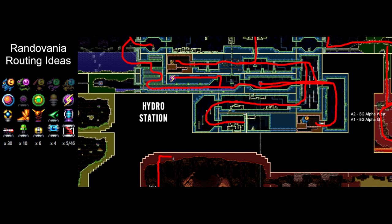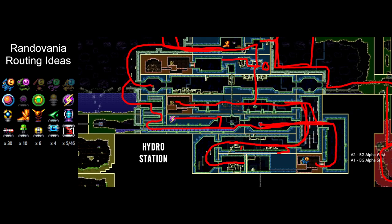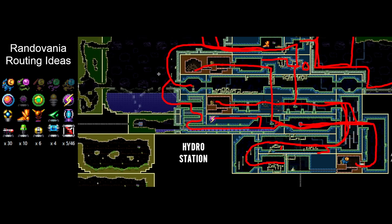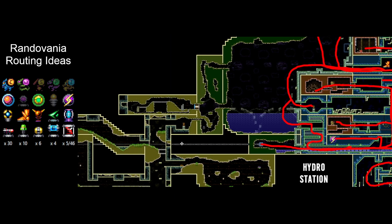I also like not going for this item first, because in case this is a missile that you don't want, you don't have to go through this long morph ball tunnel. So from there, we're going to take the pipe room — we already killed the Metroid. Head up, got power bombs, so that makes checking the Varia Chamber really easy. Nothing we want though, so we're going to head back down.